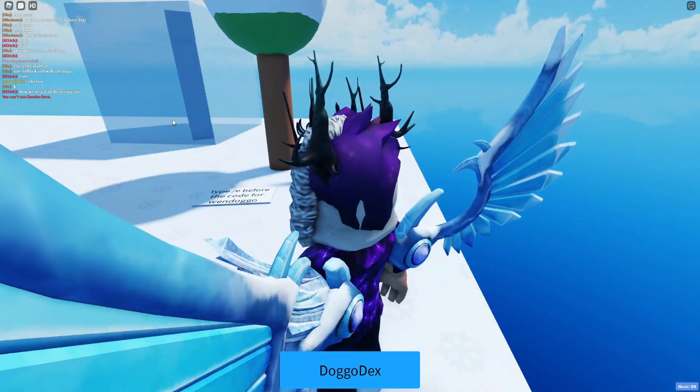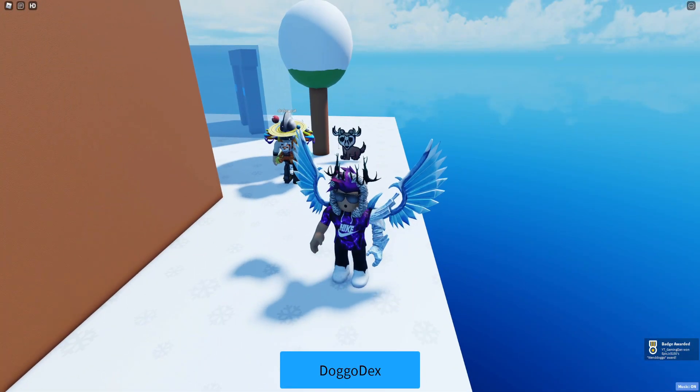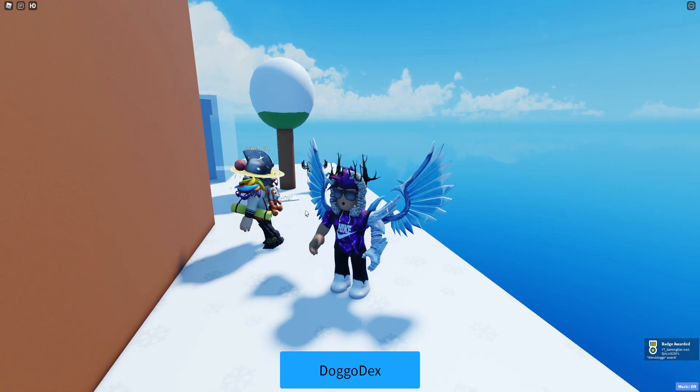Type that in, click enter, and after a few seconds — once you interact with the skull — it's going to go ahead and allow us to get the Wendoggo. Nice and easy — go ahead and claim it!